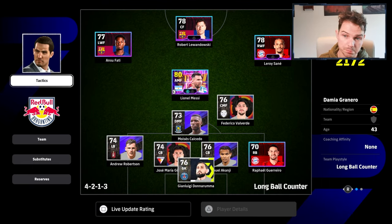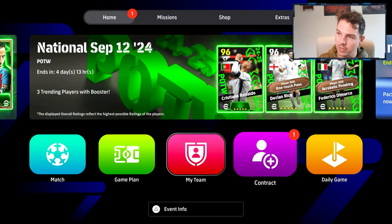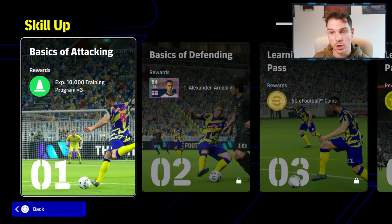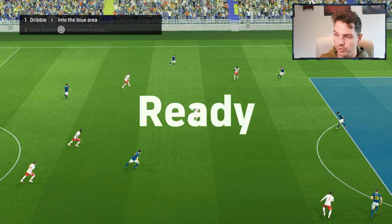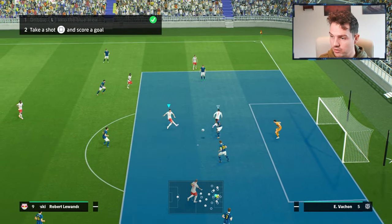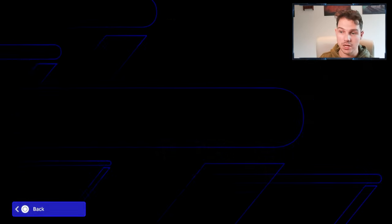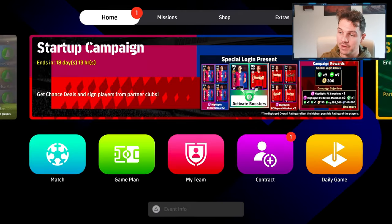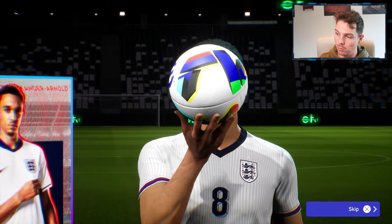With this as our starting squad, we had a problem area at right back, but we can very easily train up Trent. There's a brand new skill-up training mode that gives you so much for literally about four or five minutes of your time — super easy. All you have to do is complete the training; it tells you exactly what to do. In this one it's dribble and score, two instances, and you complete it. We already have Trent there as our right back, and skill trainers to level him up, all for free.